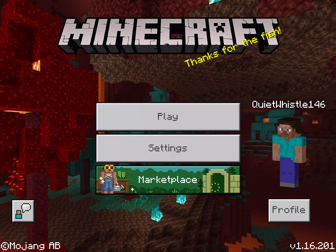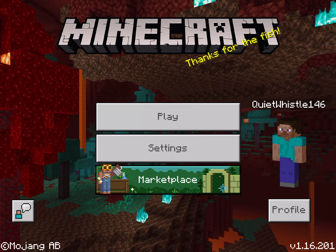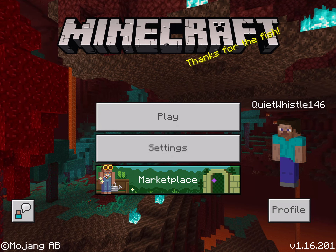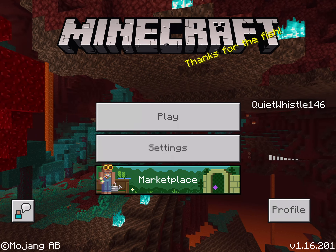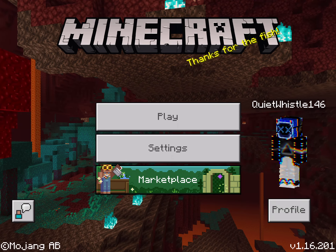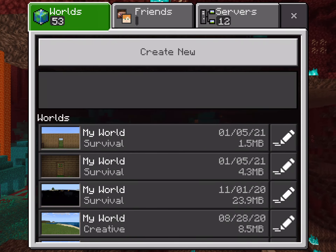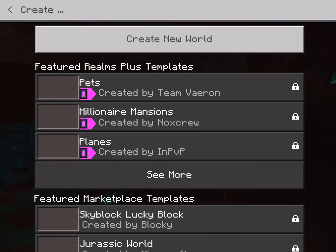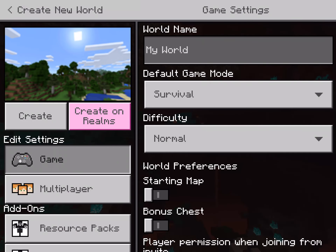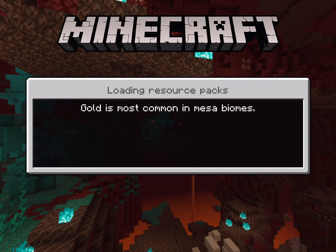So let's get started. The first thing you have to do before you create a Minecraft world is to press Play. So let's look at the steps: you press Play, then press the Create New button, then Create New World, and of course press Create immediately — because that's how you play Minecraft these days.